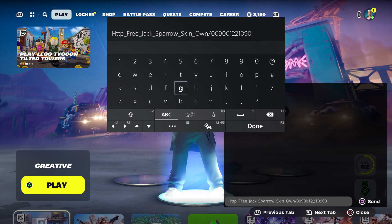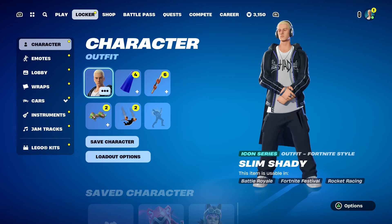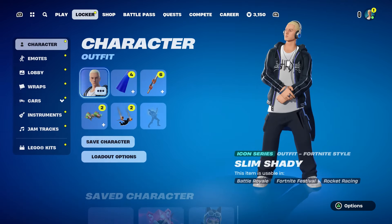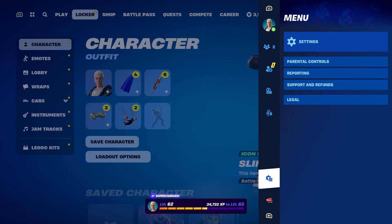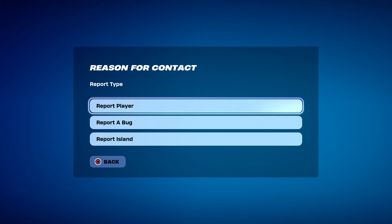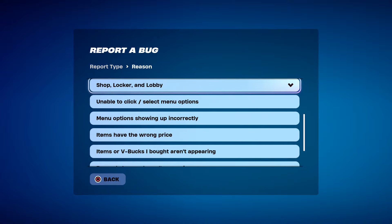So I'm going to type: owns, dash 009 001 221 0909, press done, and then send it to your account just like that. Once you guys send it to your account, you're going to come back over here, take it out, press done, back out, and go to your locker. Just want to let you guys know, if you guys have the other one it's completely gone, so that's why you're going to get the Jack Sparrow skin.